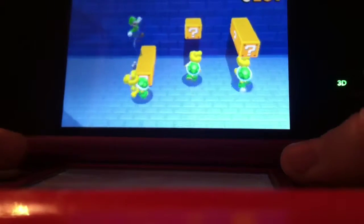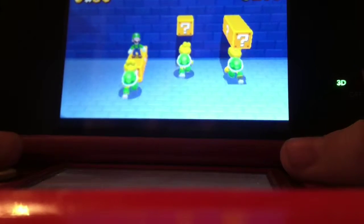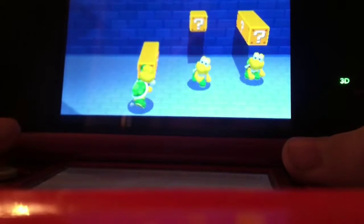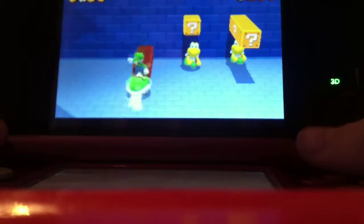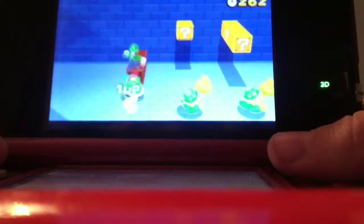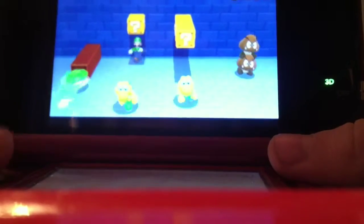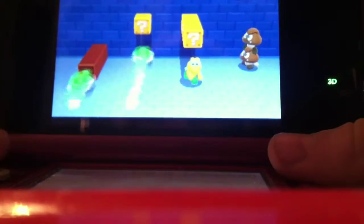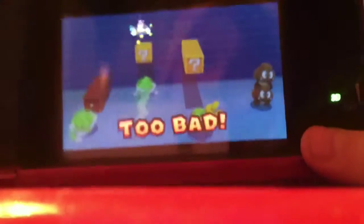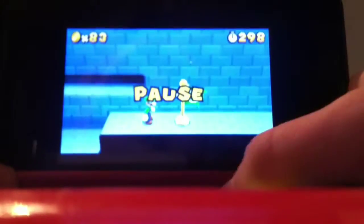Moving on to a World 1-2 glitch. All three Koopas here can be manipulated into getting infinite lives. I don't know if this is a glitch or almost an easter egg throwback, because they do have this in Mario World. If you stand right in the middle and get on the right point, you'll be able to get infinite lives. Every single Koopa shell works — you can actually get three crowns, which is 1,110 lives. Pretty cool.